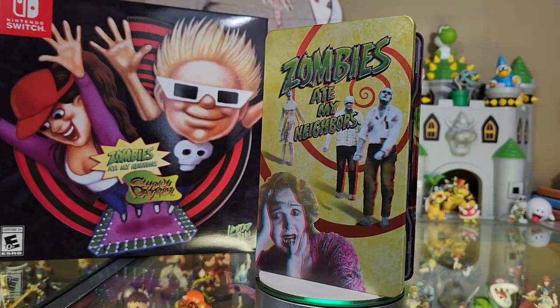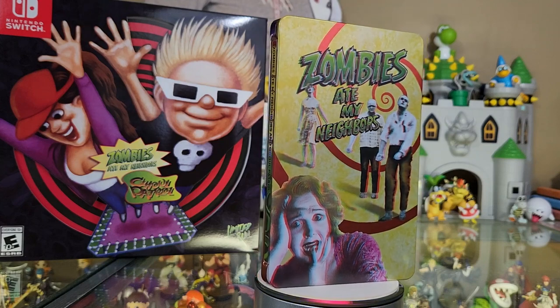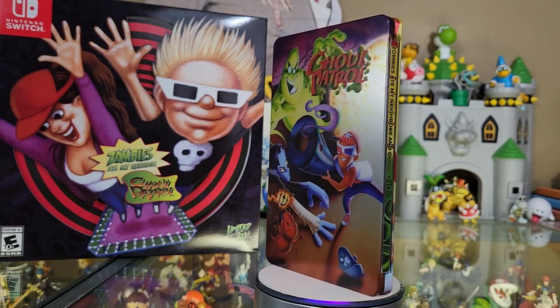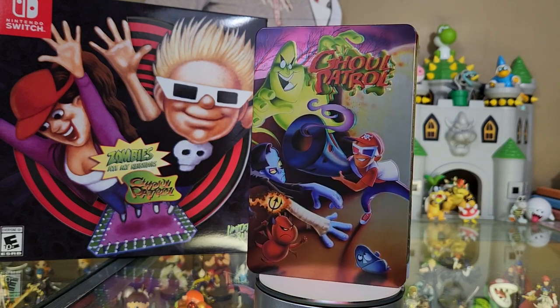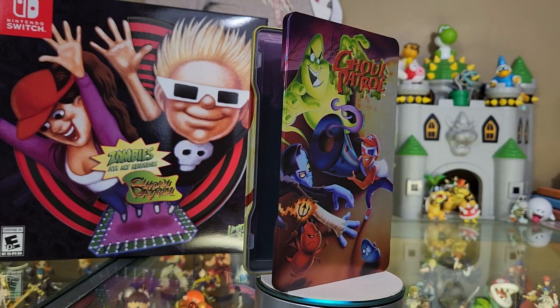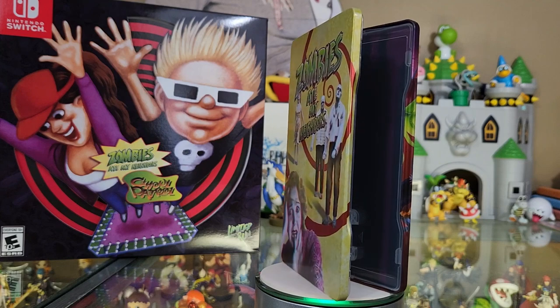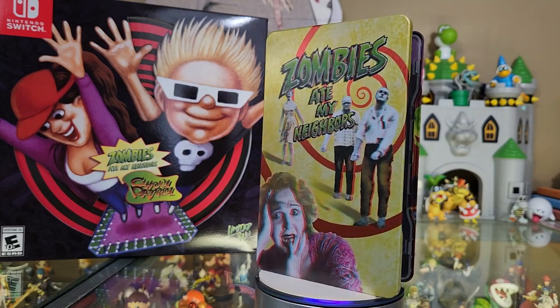And then we get the steelbook. That looks nice — that is shiny. The cover is 3D! That is so cool. I love that they went over the top with the 3D stuff. That's a nice extra touch — they obviously didn't have to do that, but they went the extra mile to make the steelbook cover 3D. And something else I noticed — the box is 3D too! Wow. All right, so like everything in here is 3D.